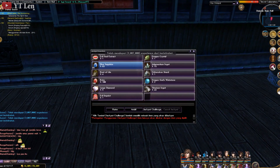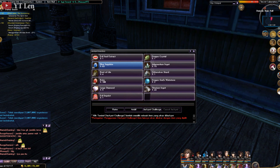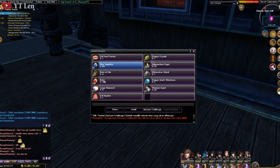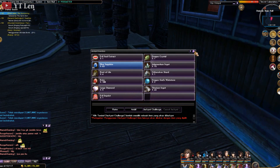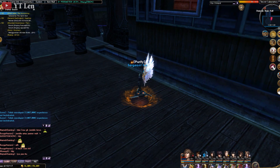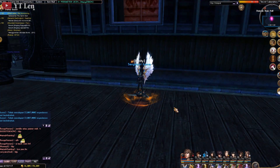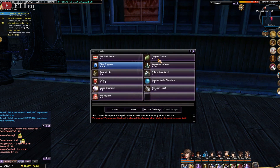Nanti gue bakal coba juga jackpot buku, buku Blessing Earth ya, buku skill-nya si Elementalist. Gue mau coba itu juga, cuman next video ya mungkin. Jadi gue untuk Dragon Crystal, cukup kayak gini. Kalian tinggal farming aja bro.